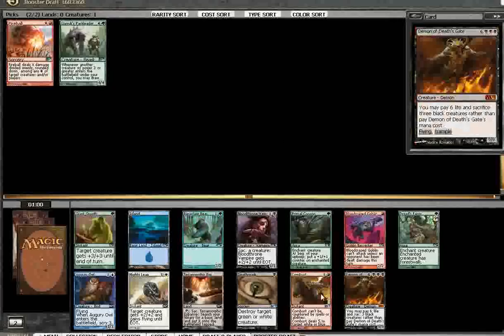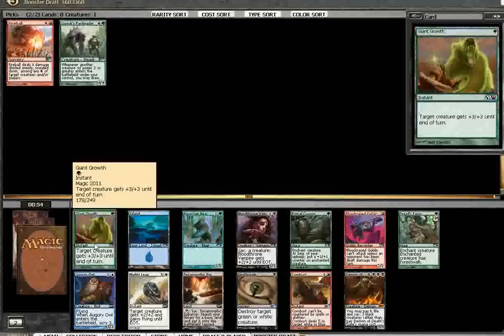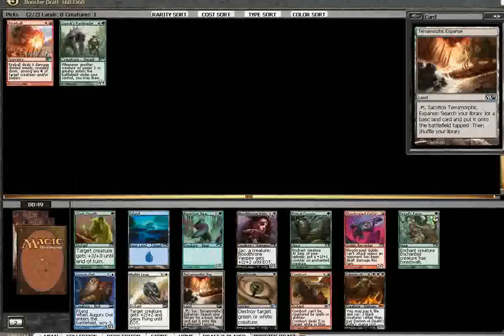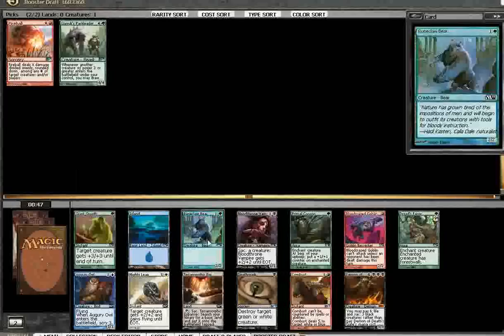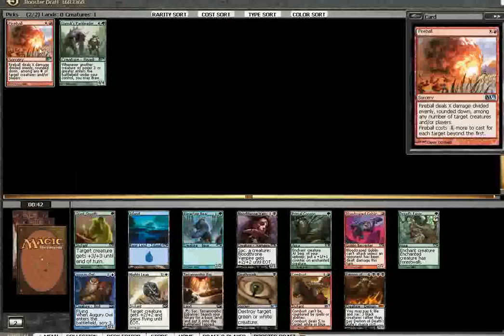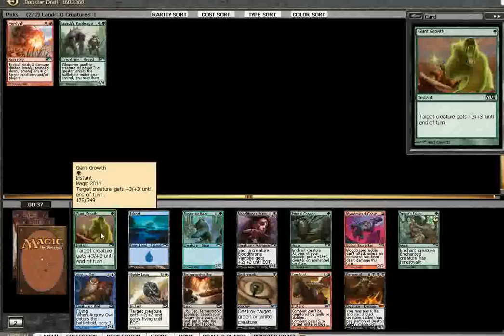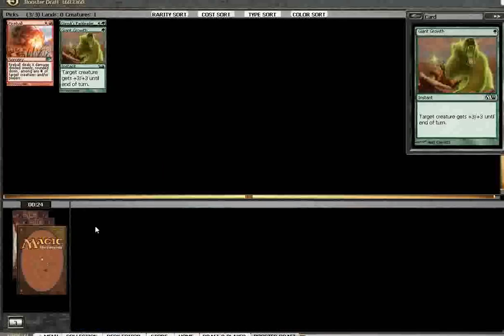Alright, let's see what we got. I could take a Combust, I could take a Deathmark, I could take a Giant Growth — this card is kind of important, people underestimated this card. I could take a Terramorphic Expanse to help me splash the Fireball if I want to go green-white or something. I'll go ahead and take the Giant Growth.